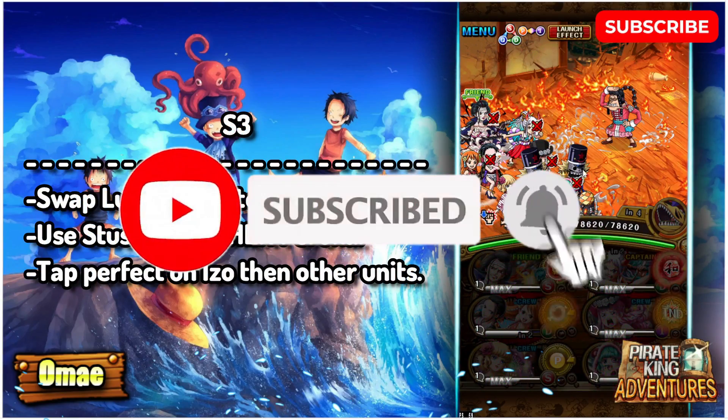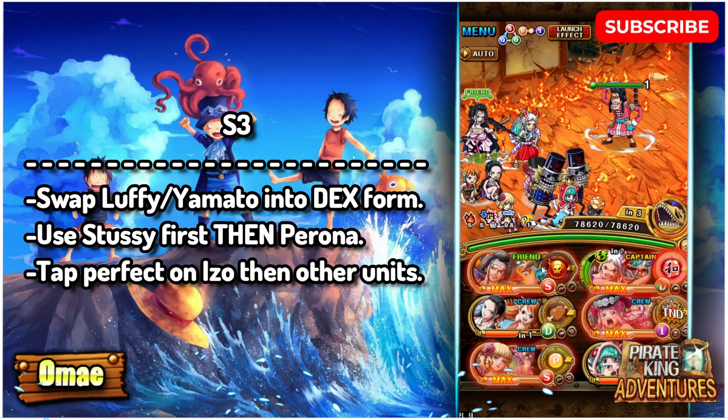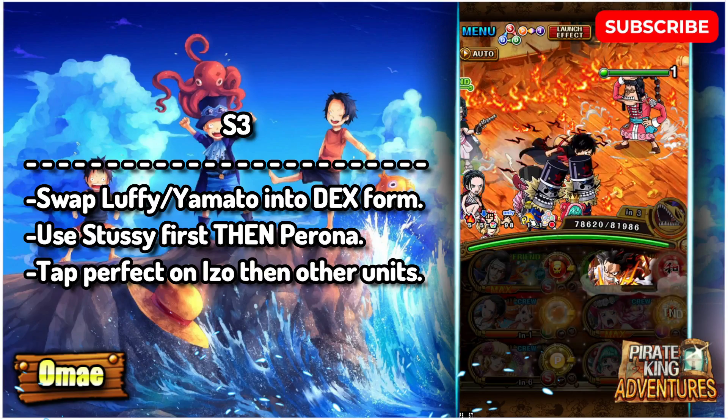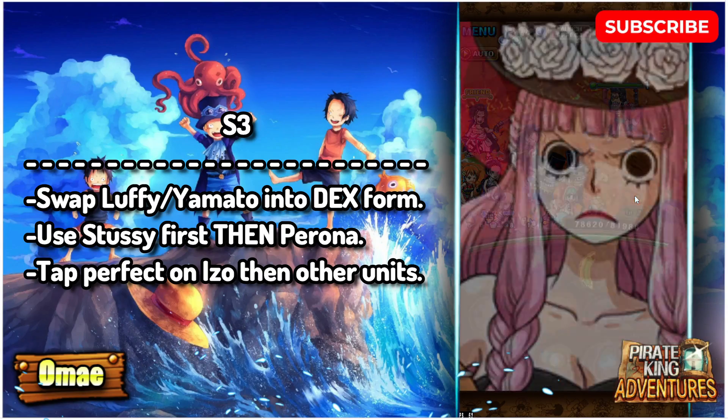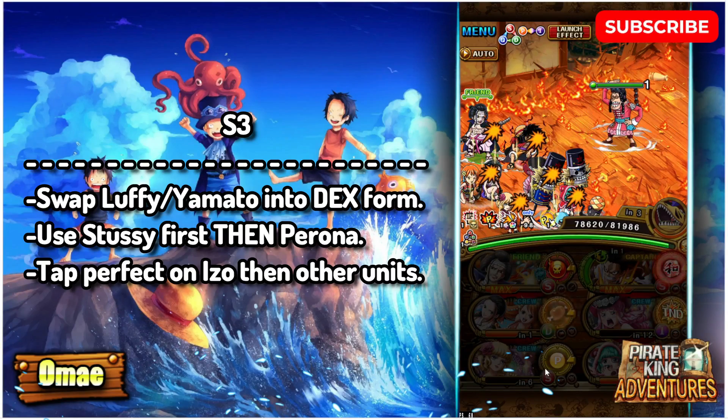On stage 4 we're gonna take our first turn to kill off King, and then in the next turn we will kill off Queen. The enemy does have quite a big barrier, so it's essential that you make sure your friend captain Izo does have barrier penetration maxed.